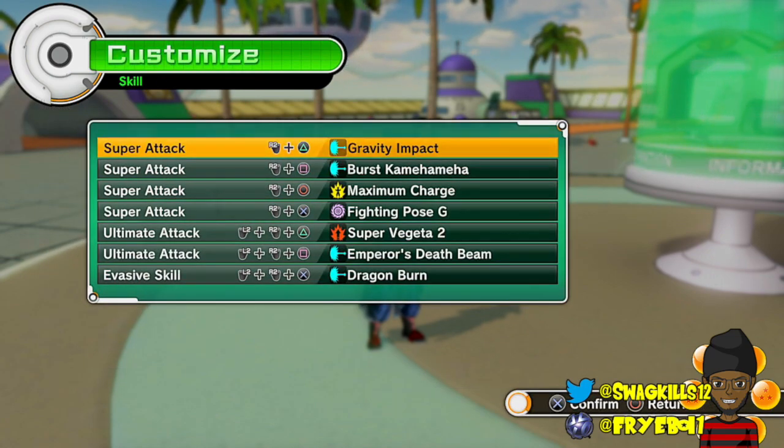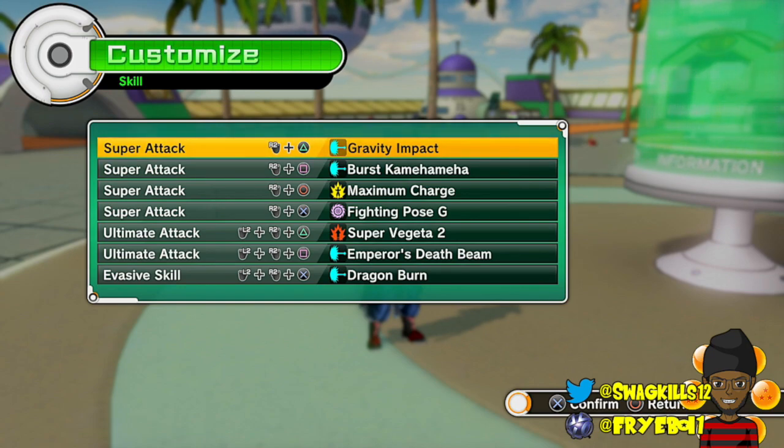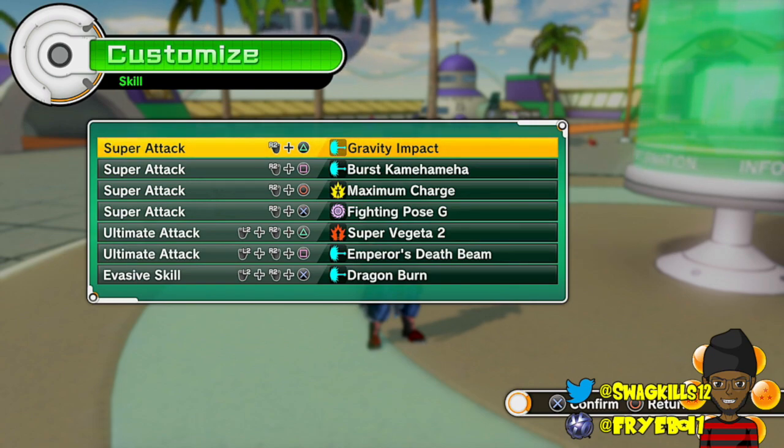So this is the build I have worked on and tested a lot and it's actually really, really fun. A little quick tidbit for you guys — you have a lot of options with this. I'm rocking with a male Saiyan. If you want to get the most out of this, you're probably going to want to rock with a female character, be it an Earthling or a Saiyan, because they're better at Ki Blast Supers than males are. So that being said, this is the build.